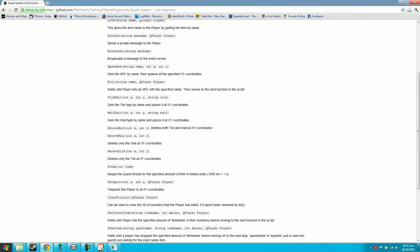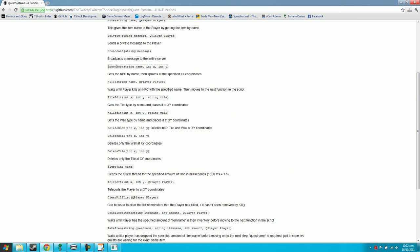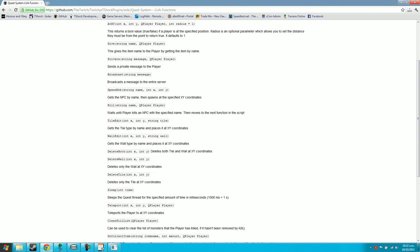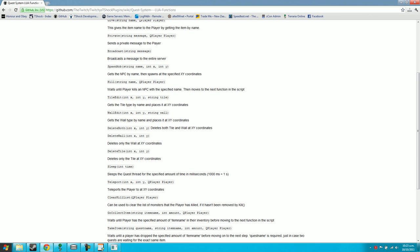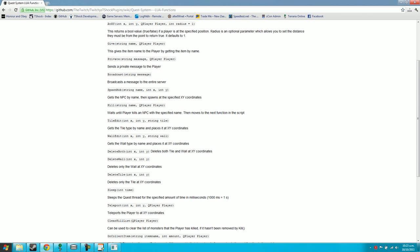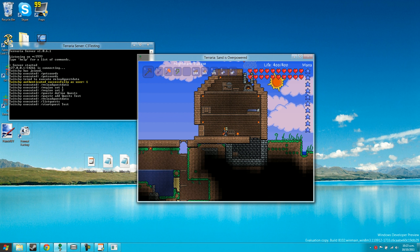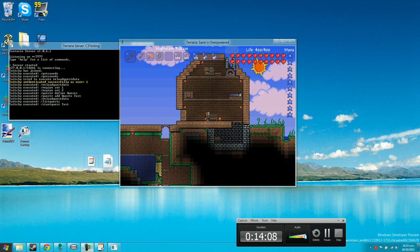That is how you create a basic quest. There are more functions you can explore: sleep is handy if you want to make a rotating block; tile_edit lets you add tiles; spawn_mobs spawns enemies; and kill waits until the player kills an NPC with a given name before moving on. I'll definitely be adding more updates in the future, but for now this is what you've got.